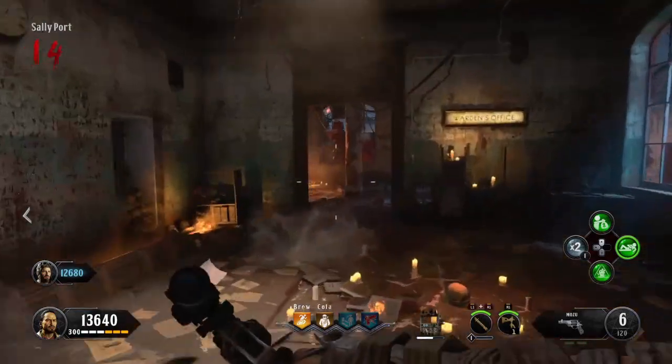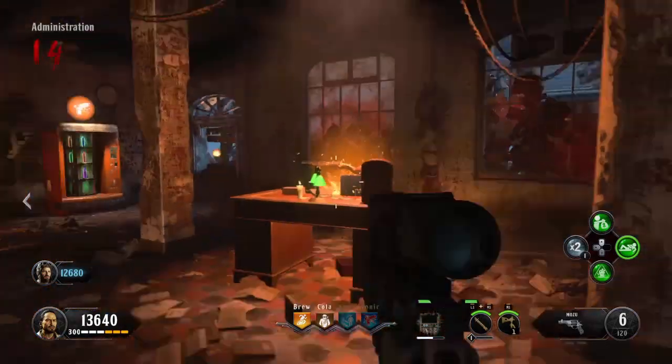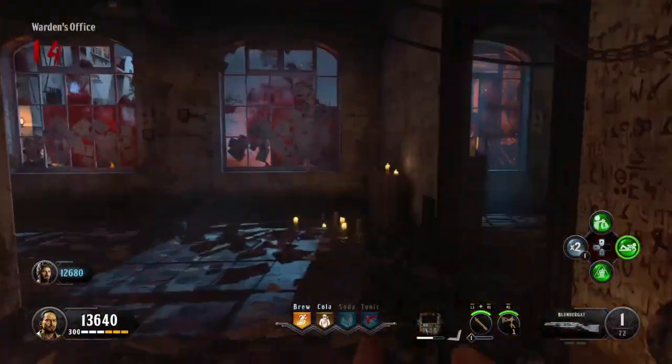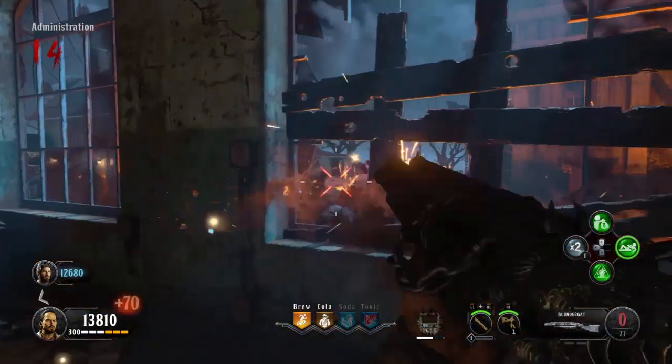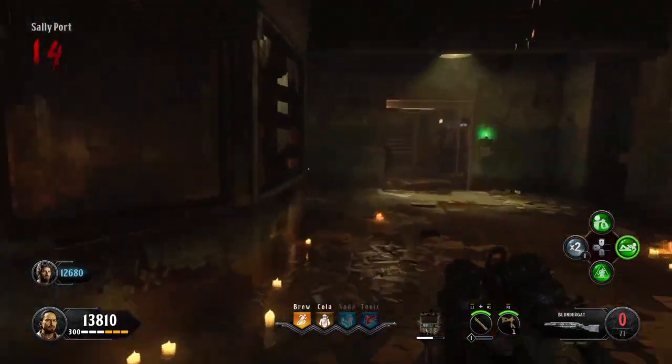So as you can see, you come into the warden's office and it's literally there on the table — the same as it was on Black Ops 2's Mob of the Dead. There's your free Blundergat, guys. You've got the wonder weapon of the map. Go get some high rounds.